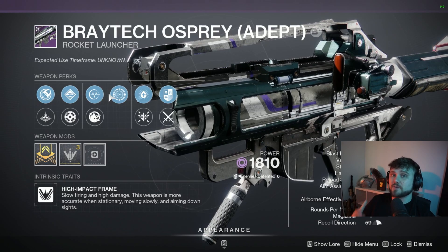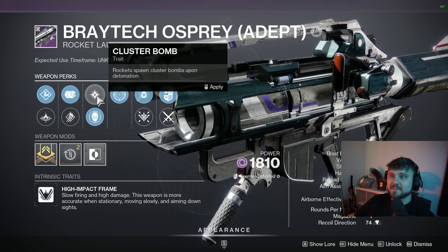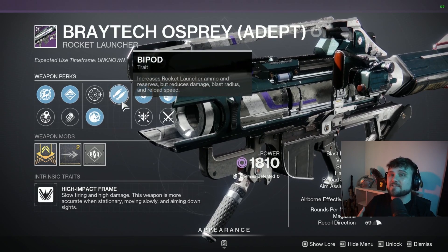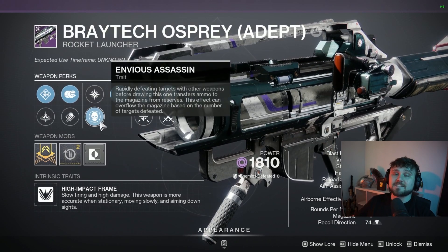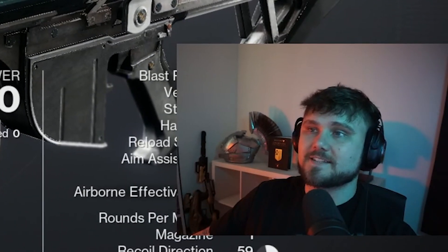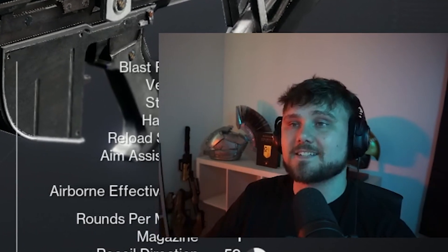There are some other really spicy rolls for this. If you actually roll this with the perk Envious Assassin in this slot and field prep in this slot, field prep plus Envious Assassin and bipod allows you to get five rockets in the magazine. You'll initially rally with field prep, then get your Envious Assassin perk to proc, giving you three in the mag. The only problem with that roll is that currently bipod does kind of stink — it gives a minus 40% damage reduction. However, Bungie has confirmed that they are buffing it next season.